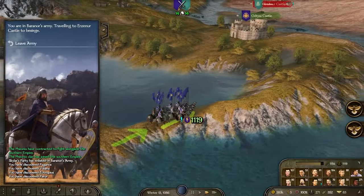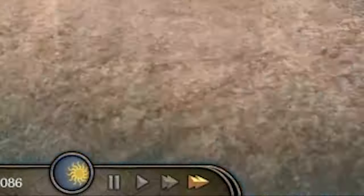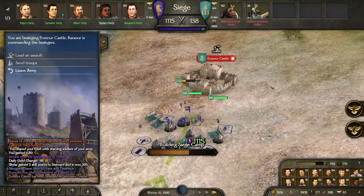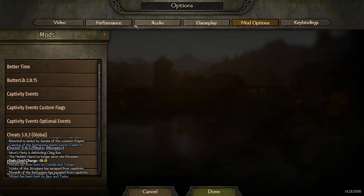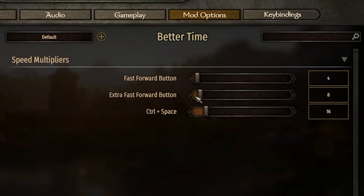Another mod I cannot live without anymore is Better Time. This mod adds an extra speed-up button to the world map, so it goes much faster, similar to how you could speed up the game in Warband. But that's not even the full speed — you can actually set the speed yourself with the mod configuration menu, so you can set it to your liking and you'll never have to worry about it again.